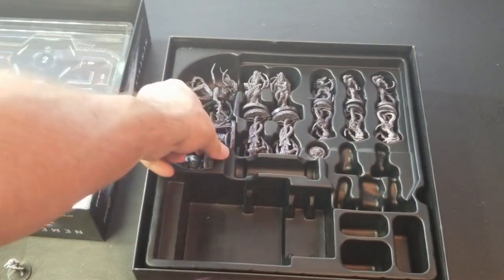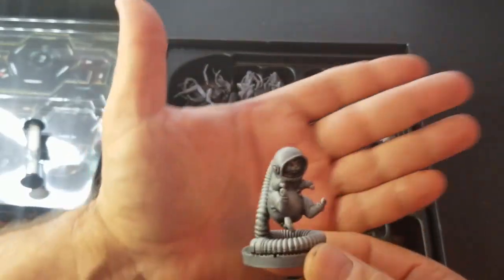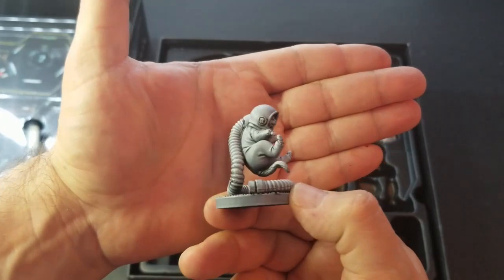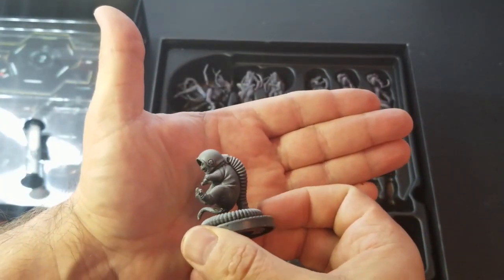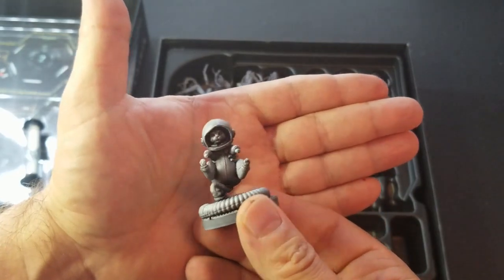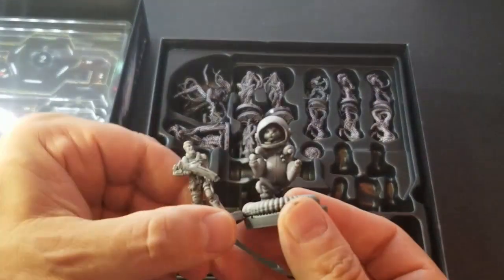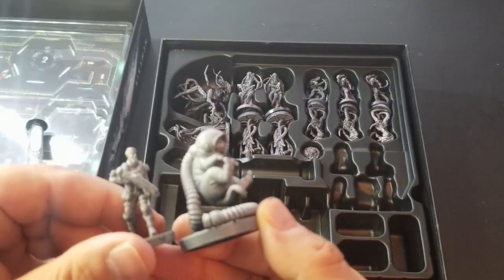Everyone wants to see the cat-a-not, I suppose. Here is our cat. He's actually pretty big compared to the rest of the miniatures. I'm not quite sure what his purpose is yet — looks like he's got a little hose on him. But compared to the other figures, this is quite a large cat. It's cute.